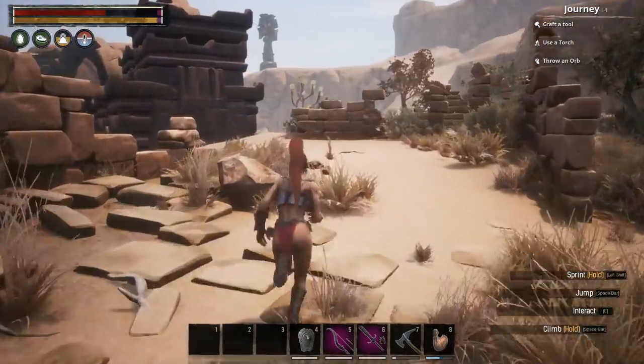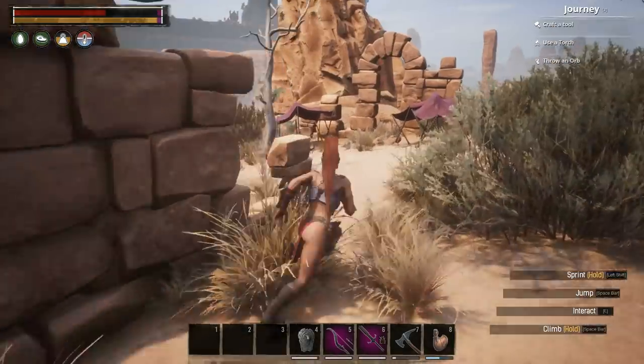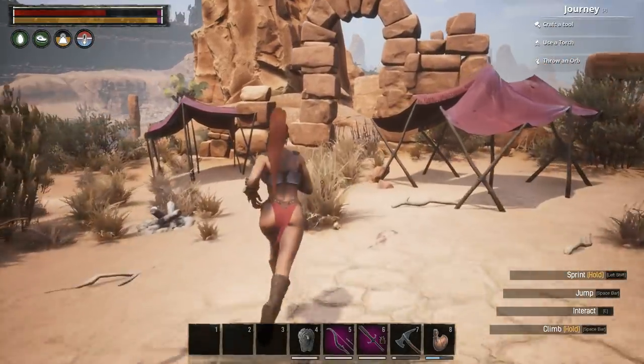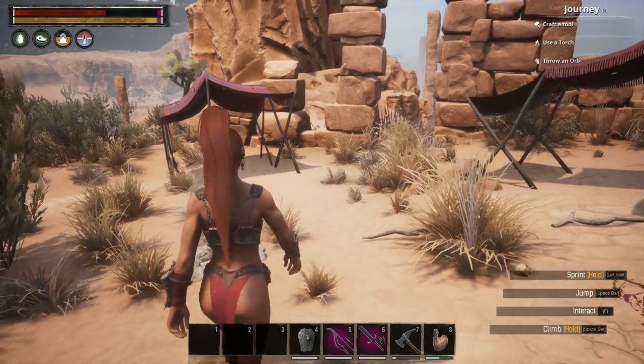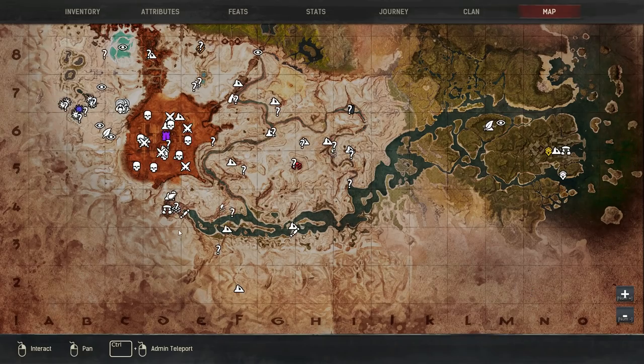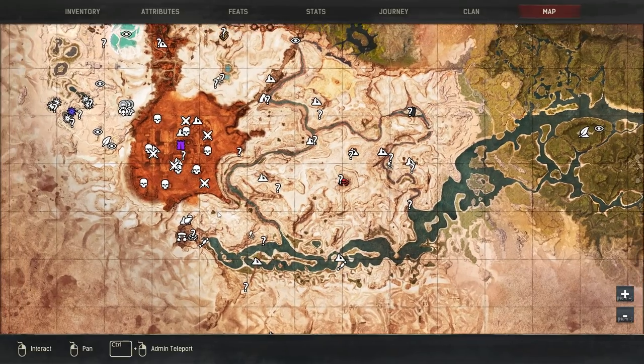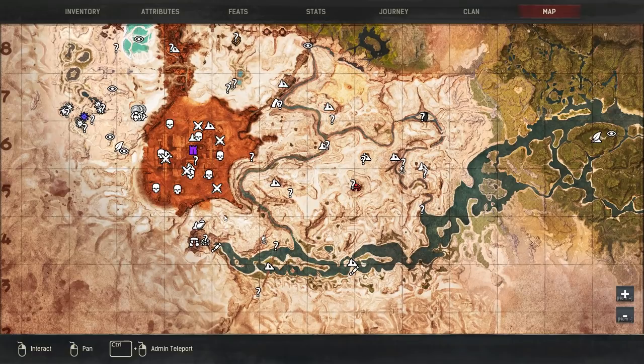I'll show you the surroundings so you can see what it looks like. You'll probably be coming from this direction. Then you'll see the ghost do the thing. It's got that grayed-out campfire next to it, and it's in between the two red tents.